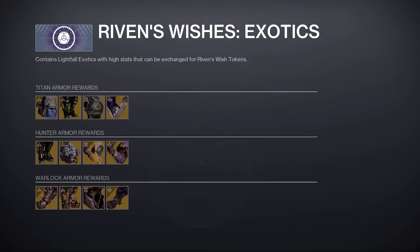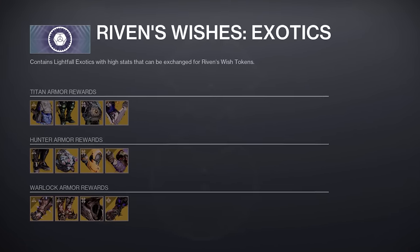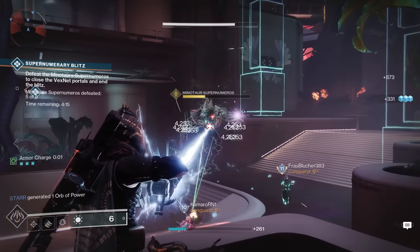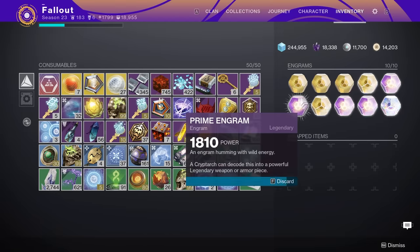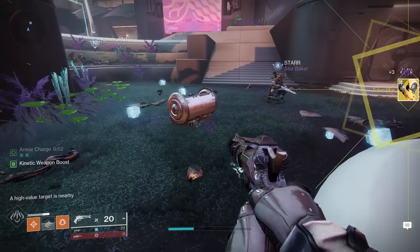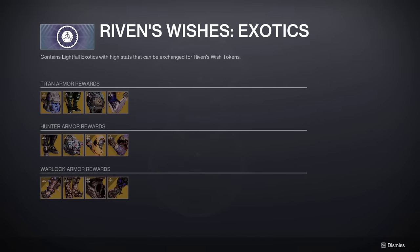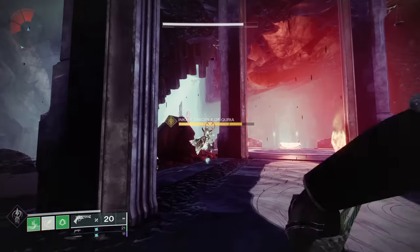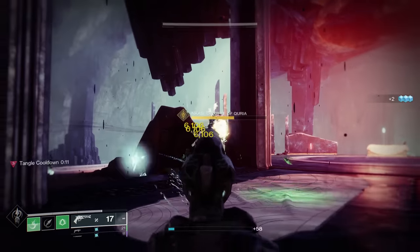First up, I recommended D2 players not spend their wish tokens on buying exotic armor. The reason I mentioned that is Vex Incursion events are still a thing, and completing those literally give you a guaranteed exotic armor on a knockout system, meaning you'll probably get what you don't yet have. Therefore, most people shouldn't spend wish tokens on exotic armor because they can use Vex Incursion to get everything they're missing. I still stand by that statement, but I have new info I spent last night fact-checking.